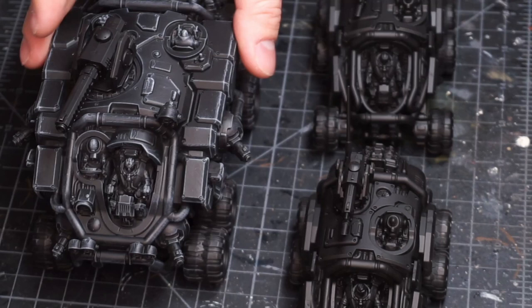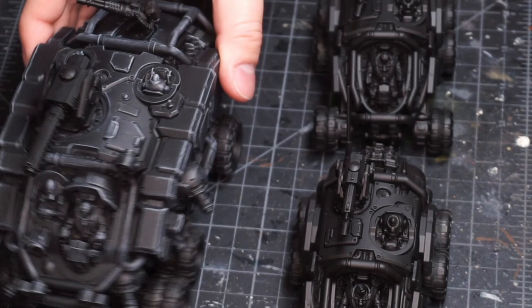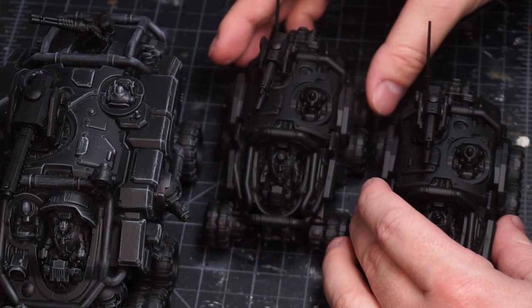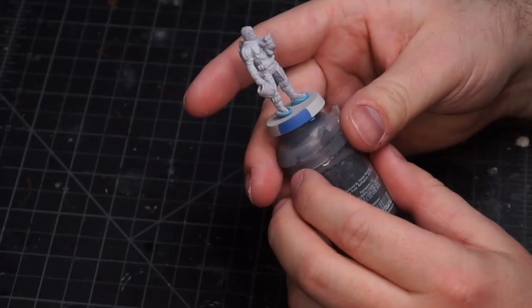The weapons do move but I'm not going to move them too much because it'll mess up the paint right now. This is the land fortress. I have two of these Sagittars — I believe that's how they're pronounced — with removable weapons, but they need to be started as well. This rounds out the work I have to do on this Leagues of Votann project.